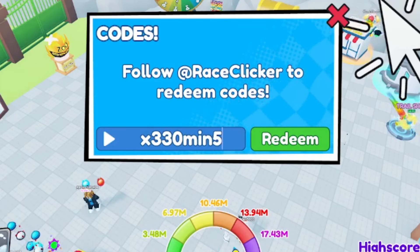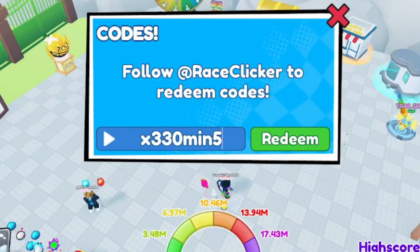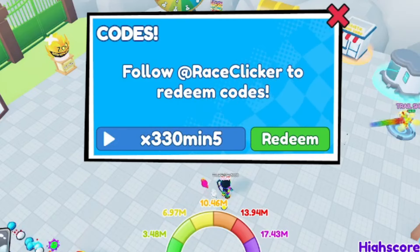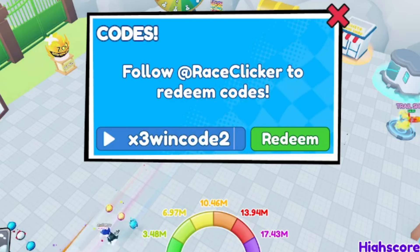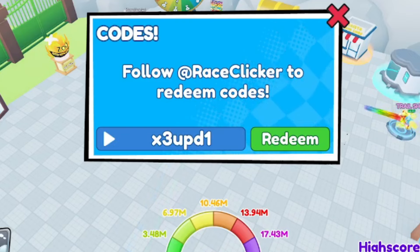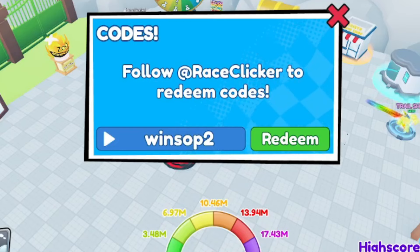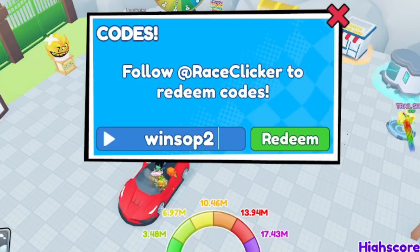Code: x330min5 — gives you another triple win boost, and it's an active code. Next: x3wincode2 — another win boost code. Then: x3upd1 — redeem this for another triple win boost. And code: winsop2 — W-I-N-S-O-P-2 — another active code.